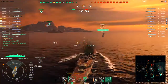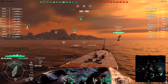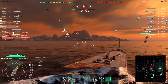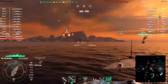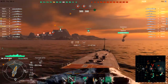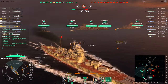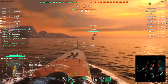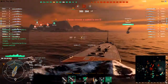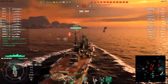Il possède aussi une DCA qui est plutôt moyenne, elle n'est pas énorme, elle n'est pas aussi efficace qu'un Pensacola, par exemple, pour comparer au même tiers. En ce qui concerne sa vitesse, environ 35 nœuds, classique. Et au niveau de sa portée de tir, on est à 15,6. Voilà pour les caractéristiques du Myoko.